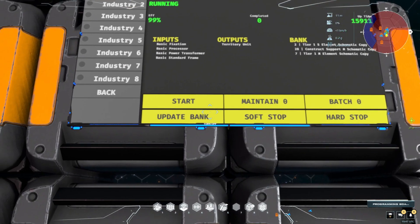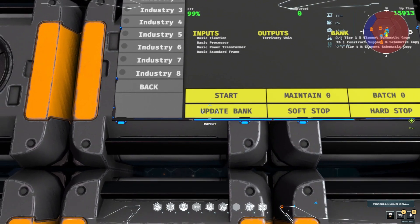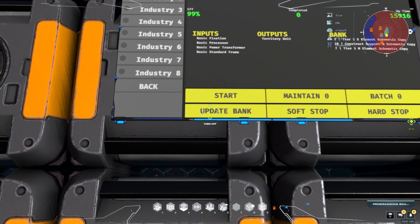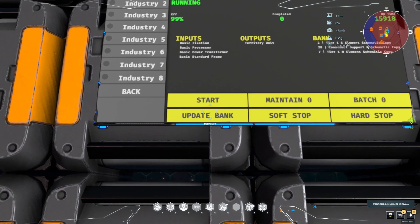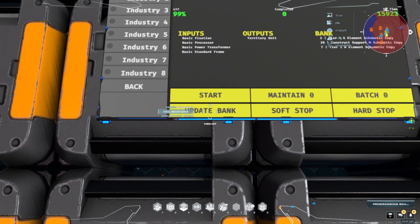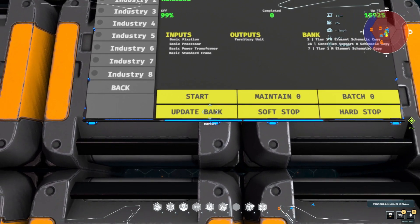If we need to update the bank, we can press this button down here to update the bank. There's a 30-second wait on those, so if you click it for one industry unit, you'll have to wait about 30 seconds for it to successfully click for another one. That's a cap by the game, not by me, so just give it 30 seconds.